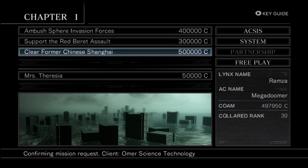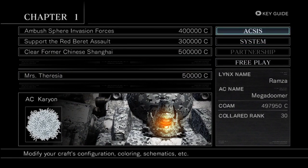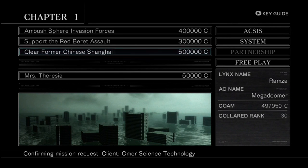So those are your three choices: Sphere, Red Beret, or Chinese Shanghai — which one should I do? Also, if any of you noticed the AC name — it's Mega Doomer. I changed my Armored Core name. I went online looking for name generators and couldn't find anything for Armored Core, so I tried MechWarrior, Gundam names — didn't like any of them. Then I thought of Invader Zim and went with Mega Doomer. Yes, I went there. Anyway, remember: Sphere, Red, or Shanghai — have a good one, guys!